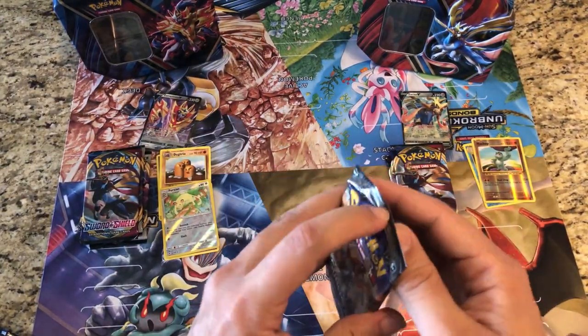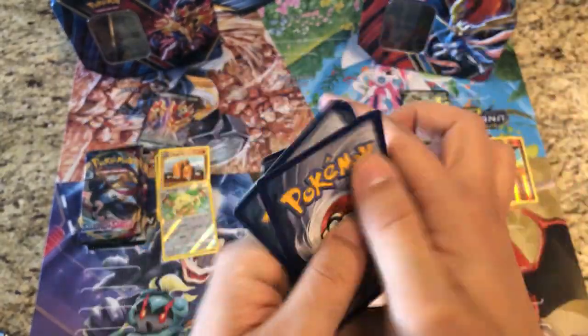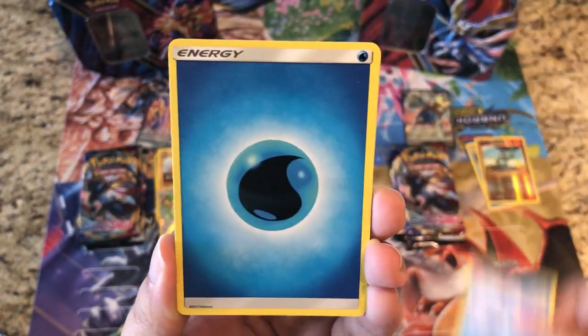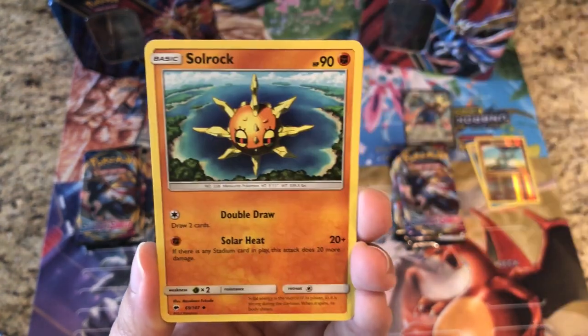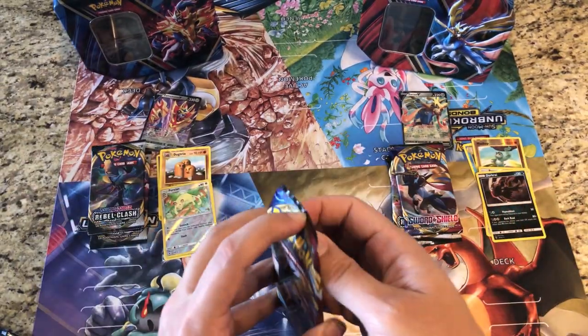One more chance at Charizard — fingers crossed. Riolu, Alolan Grimer, Noibat, Horsea, Alolan Vulpix, Water Energy, Electric Guzma, Solrock — reverse is a Porygon — and the rare is a holo Dark Raichu! Very, very nice. Take that, Sword and Shield!